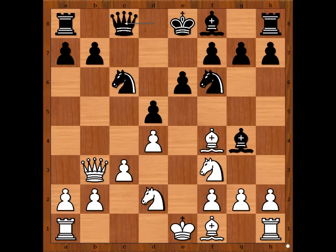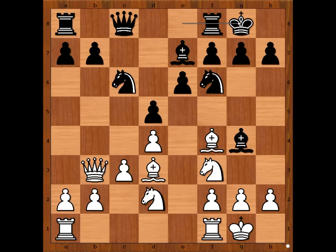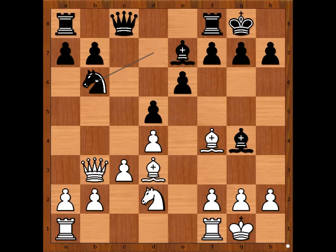Queen to c8, bishop to d3, bishop to e7, and both players castle kingside. Knight to e5, knight takes knight, bishop takes knight, knight to d7 — attacking the bishop — bishop to f4, knight to b6, a4, intending a5. Black to move.